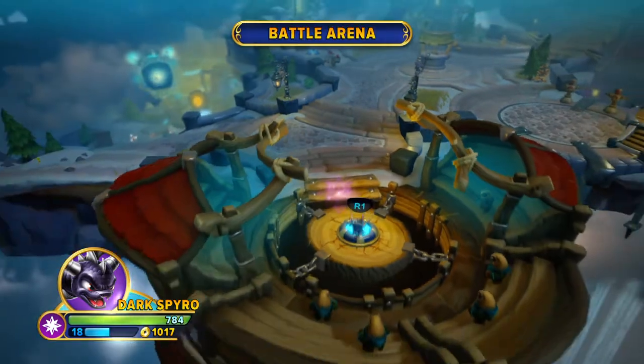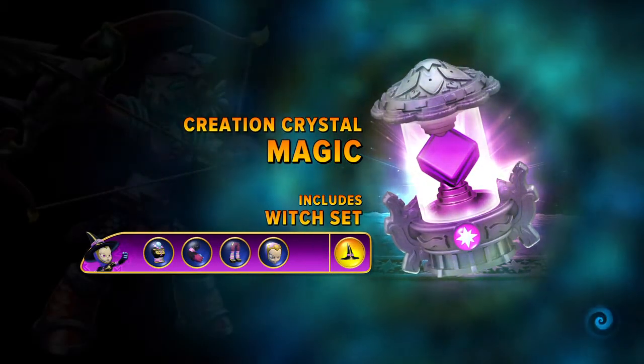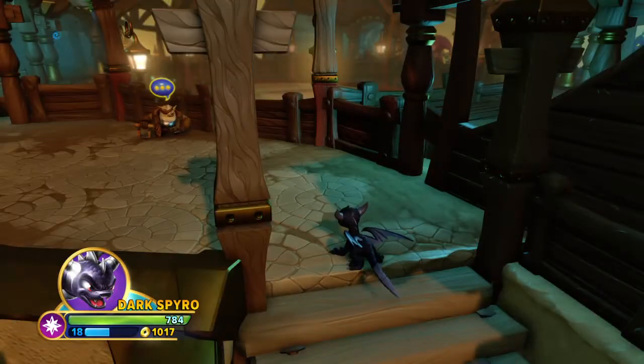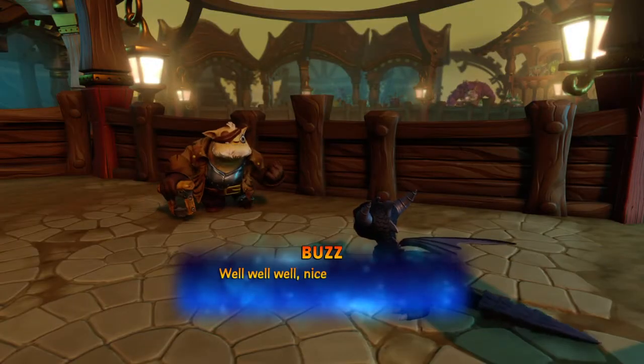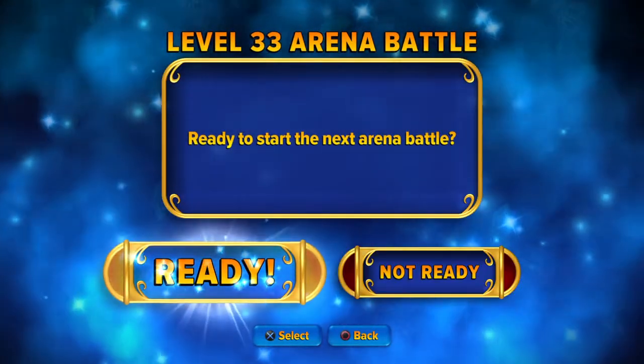Quick rundown on how this is going to work: I'm going to be reviewing each Skylander in the game in which they released. For instance, I've got a Series 2 Zook fully levelled, but I'm not going to add his WoWP in because Zook originally came out in Generation 1. I'll probably do that once I've finished the first generation of Skylanders.